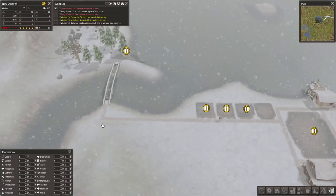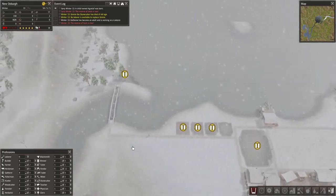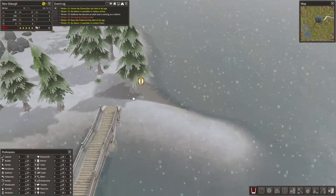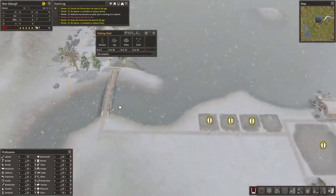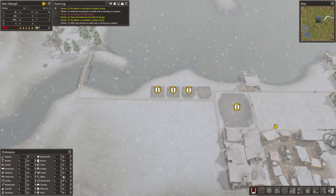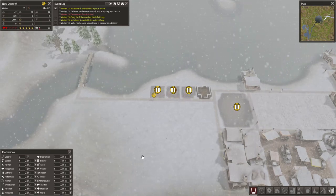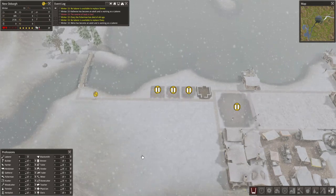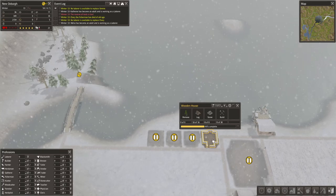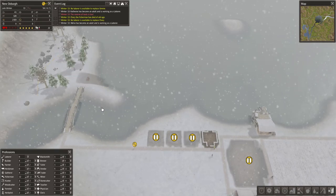I'll put that labourer back into a vending role since I dropped one earlier. The bridge is done — let's turn on that fishing dock. Thirty logs and sixteen stone should be okay, fingers crossed. I lost a fisherman — we'll keep that running because fishermen are important. I'm about to need another worker on that dock. This house is now in the construction phase and that one is in the clearance phase.